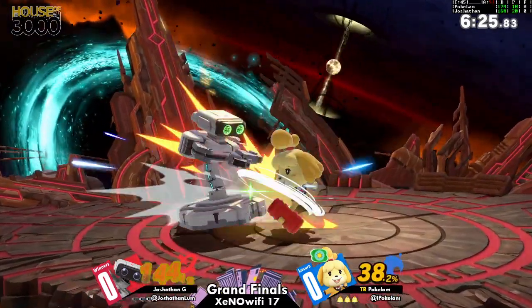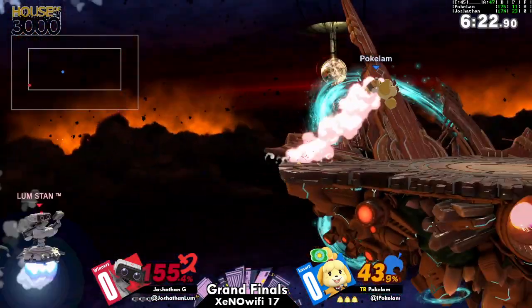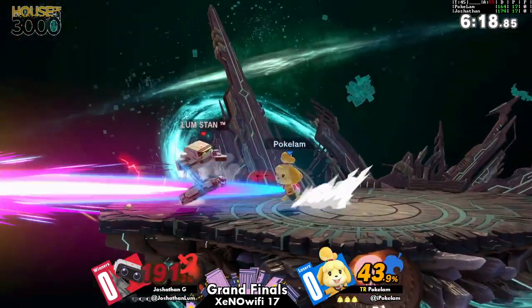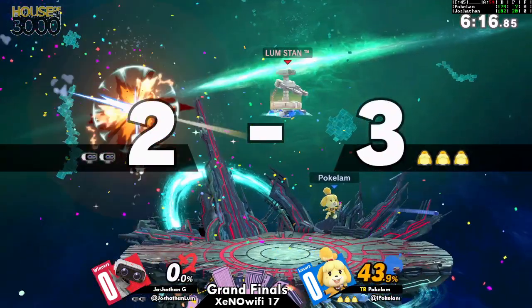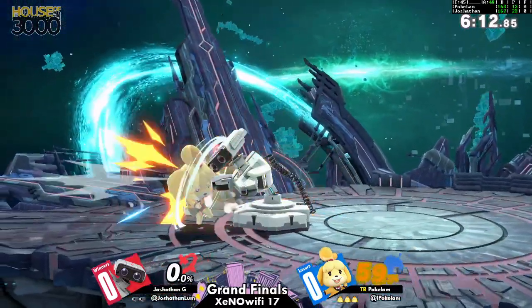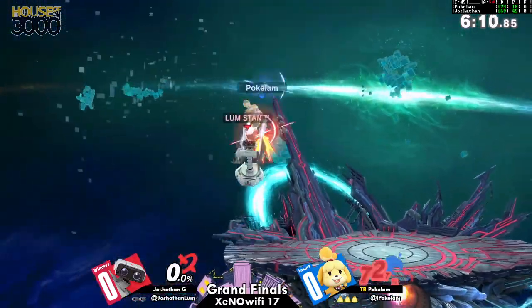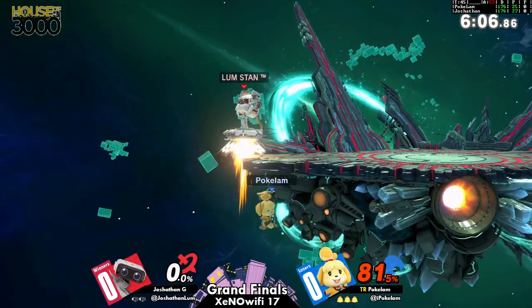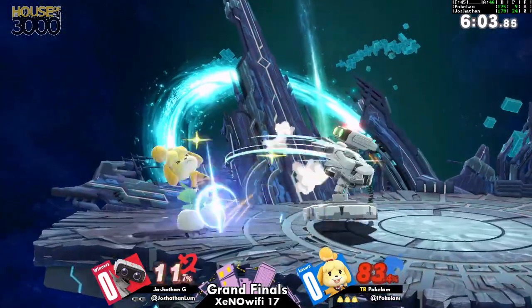And his setups are on point. Too slow. That time it worked. Getting that gyro — free gyro. We should throw that laser right back at him; it's good for Villager. Isabelle in the pocket robs the laser for that quill wall. It's a very heavy damaging move right there.